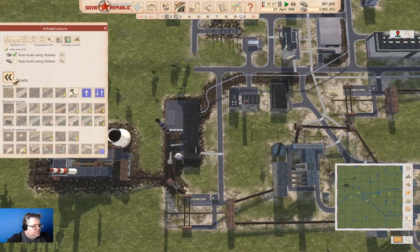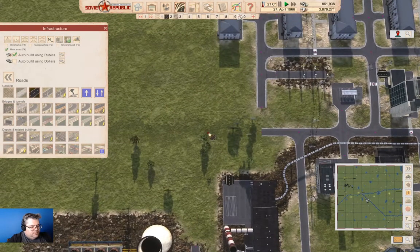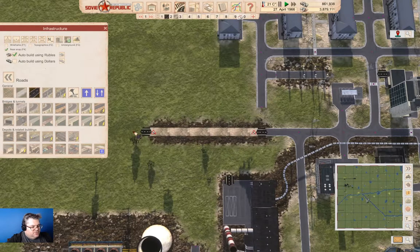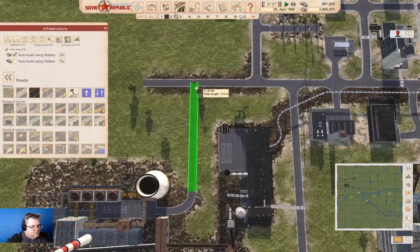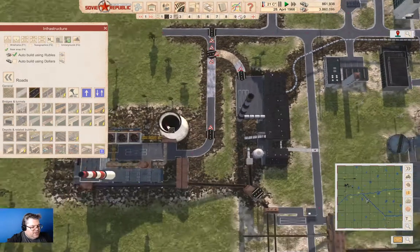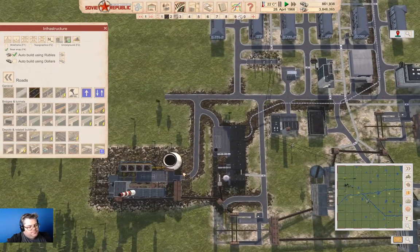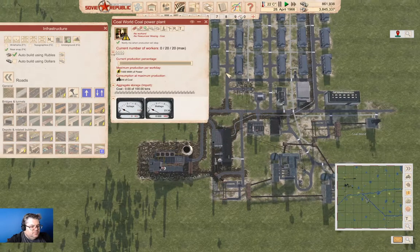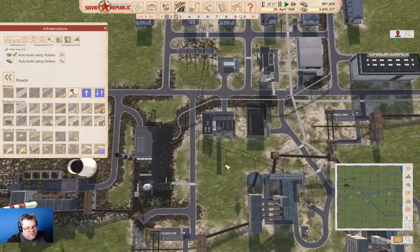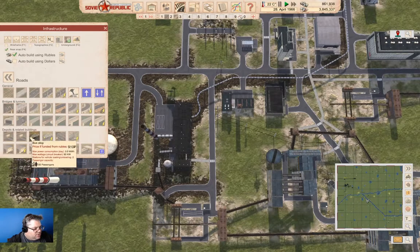Obviously we're going to need to build a road or two here. So we'll come up like this. This one can come out like this. This one can connect down like that. This will come up like that, and I think we'll just bring this one out that way. And this can come out here. Now we can hit a few residences from there. I think we're going to need a bus station down in here — a bus stop. I think we're going to need one in here.